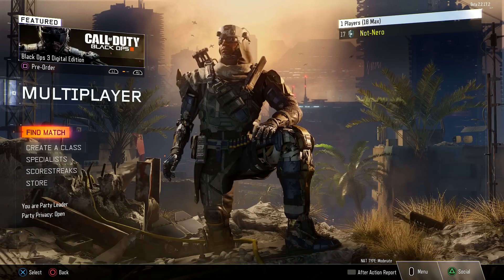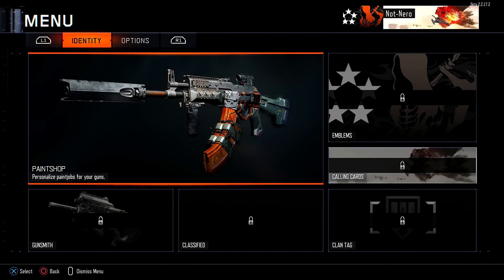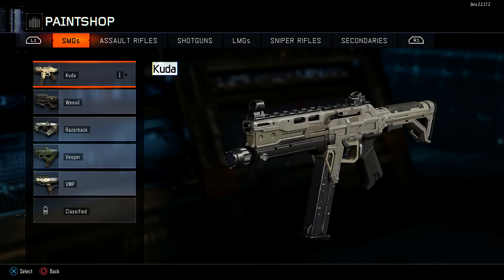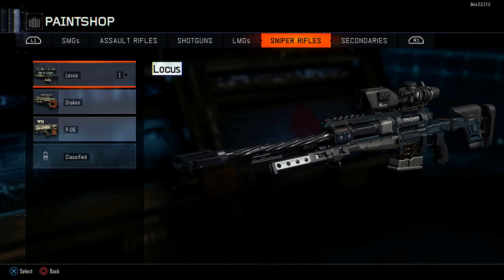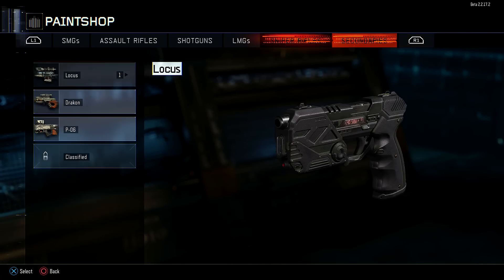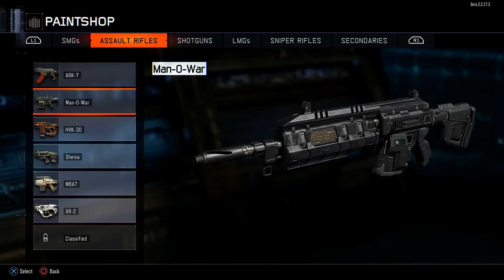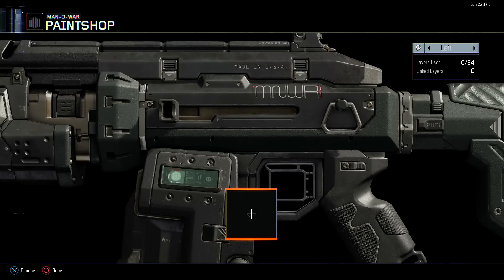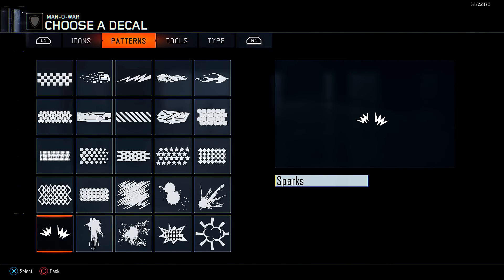We're gonna go ahead and show you guys some gameplay of this paint shop mode and show you exactly how awesome and in-depth it really can be. You access this by simply pressing the start button, and from here you can look at all the different weapons available in the beta. The classified weapons will not be classified when the game makes its full release. Keep in mind, if you make a specific camo for one weapon it's not going to pertain to all weapons - you'll have to make the camo for each individual weapon.